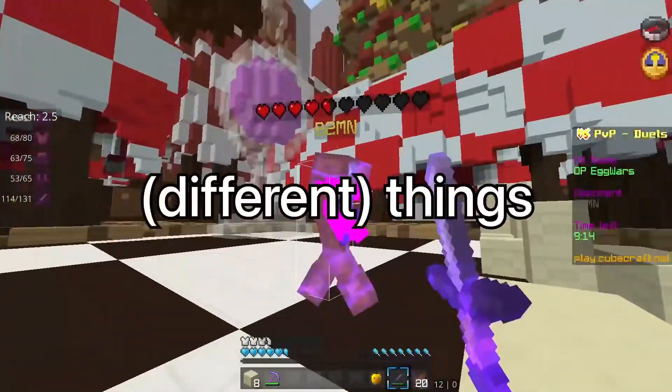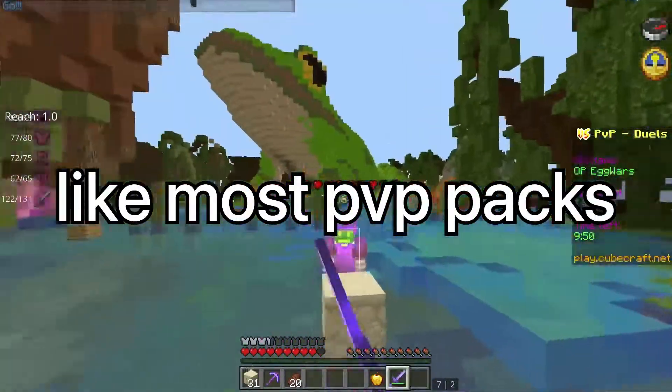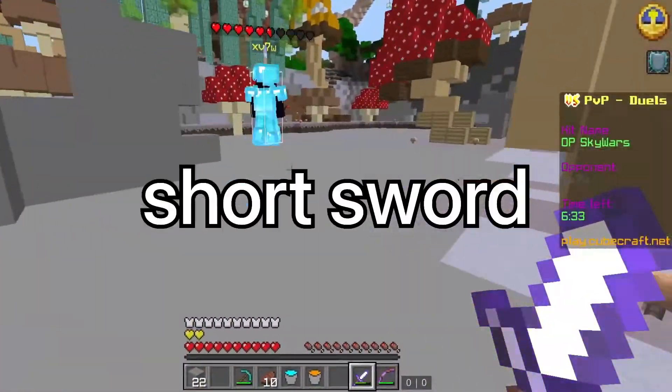Apart from that, there are a lot of things in texture packs that affect PvP in a lot of ways. Like most PvP packs fix problems that make you worse than normal Minecraft, such as having low fire and a short sword.